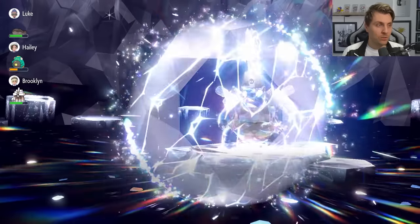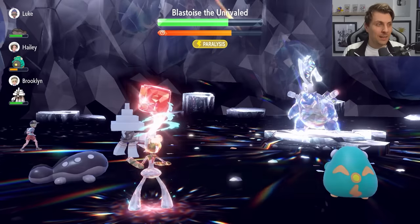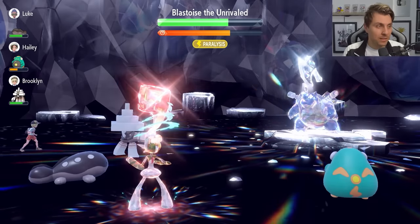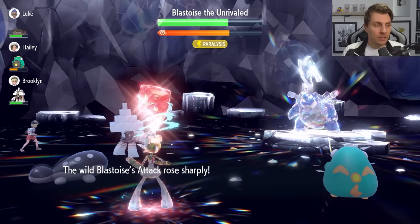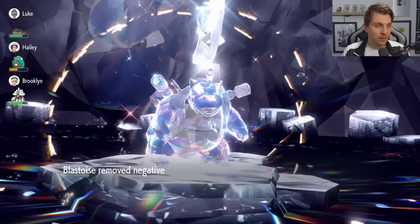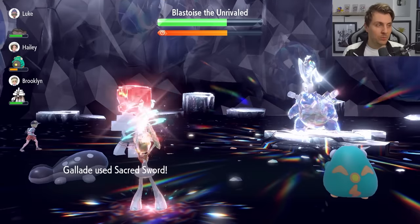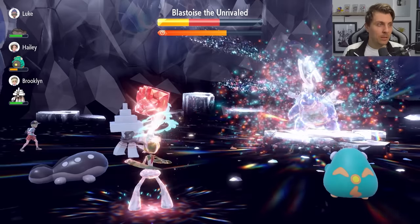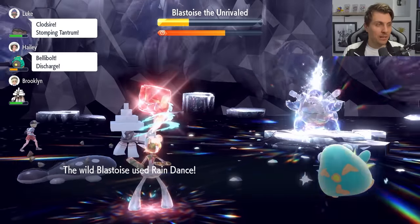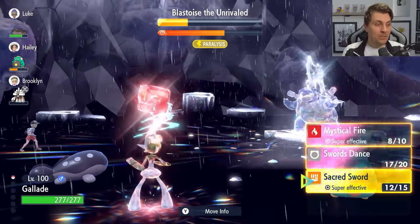We're in a good position with the raid timer nowhere near 60, with probably two more Sacred Swords to go. Blastoise uses its guaranteed Shell Smash at this stage, boosting its Attack and Special Attack by two stages, but we're not in any danger of being knocked out. It removes the negative effects from its side of the field. We go for the next Sacred Sword with All-Out Pep Rally still active, Sacred Sword boosted by plus six Attack.